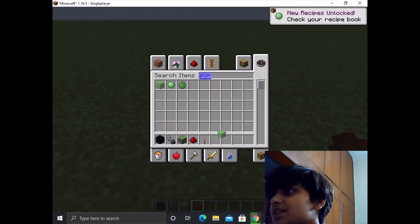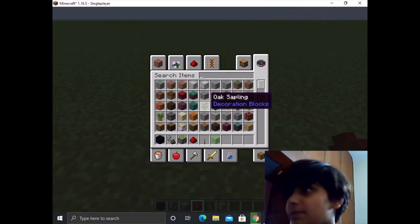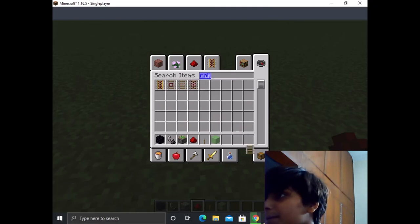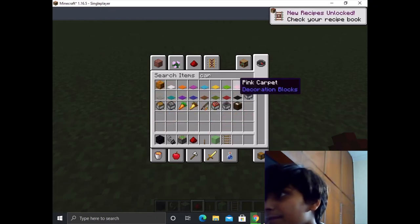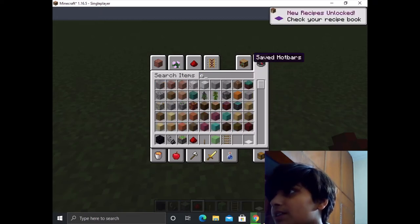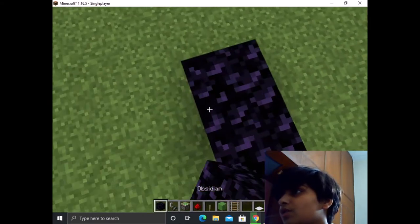It's necessary to get everything. I should add a decoration block, and I'll put it on a rail and a carpet. Pink carpet, white carpet — we can put it in any color carpet. We can put it in any block.